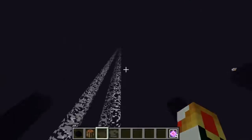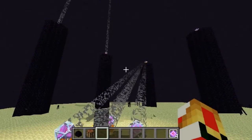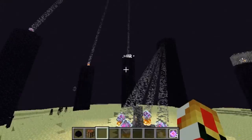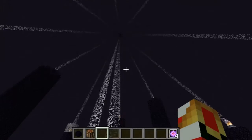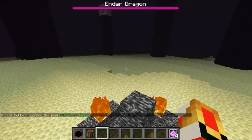So you place it — there's a little animation — and then it goes to every single one of the towers and brings back the end crystals. They all point up toward the sky. Now that all of them are back, it's focusing its power to bring him back. And now the portal is destroyed.